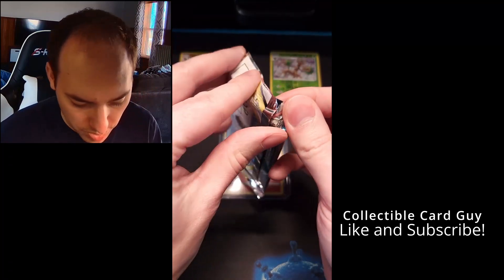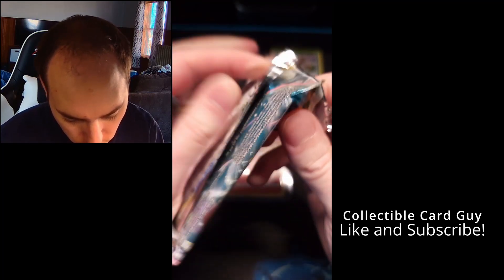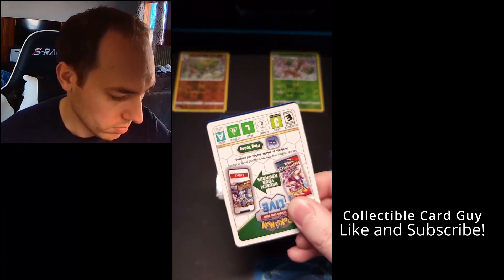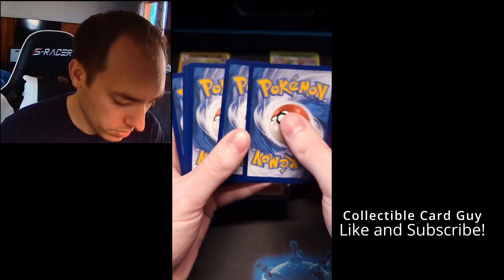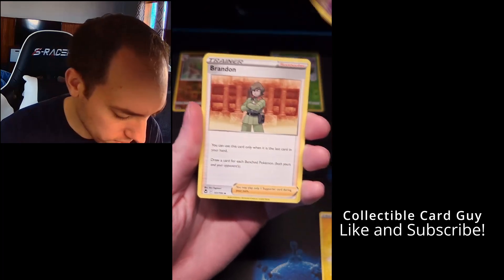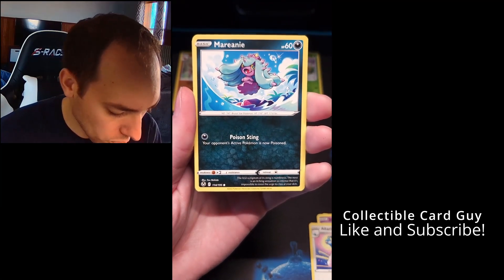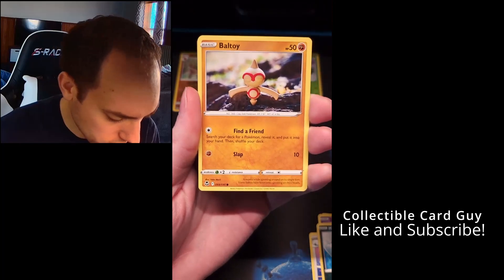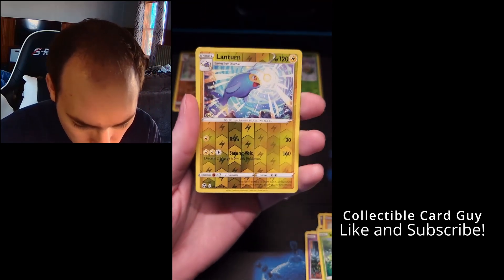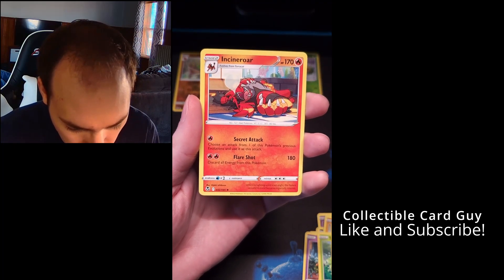Now we'll finish up with our Silver Tempest pack — the last pack of the box. Code card, one, two, three, four. Starting with Energy, a nice Jynx, Trainer Brandon, Altaria, Marnie, Nidoran, Baltoy, Sunkern, Klink. And we have a Reverse Holo Lanturn, and right behind that, a non-holo Incineroar.